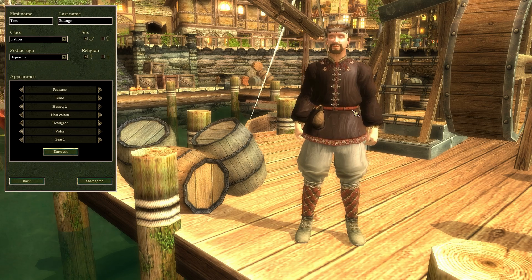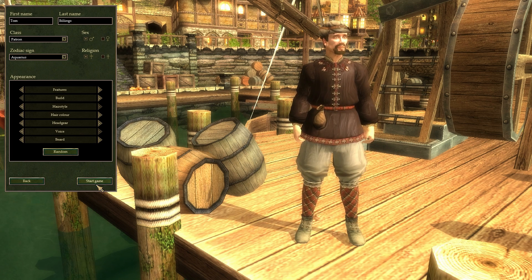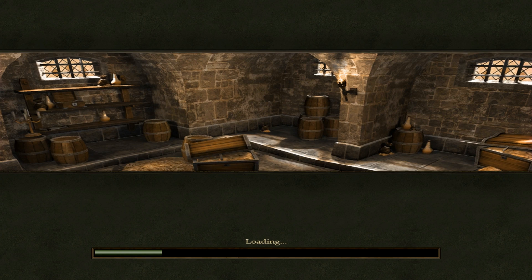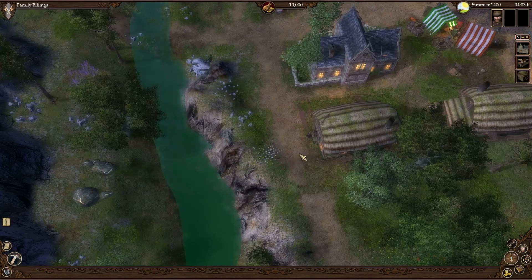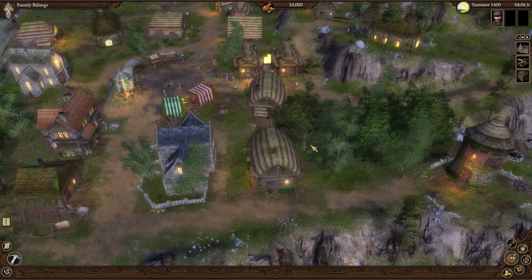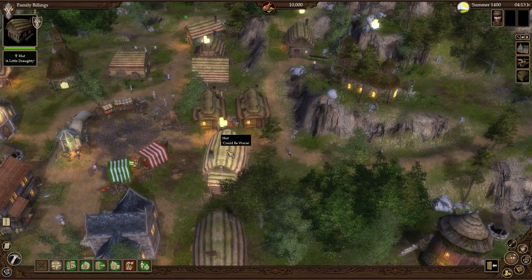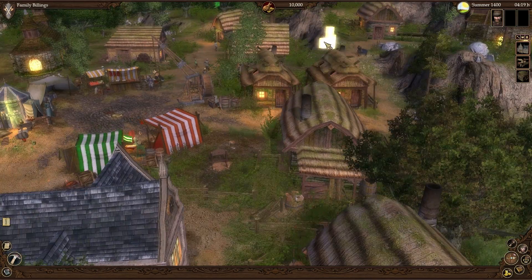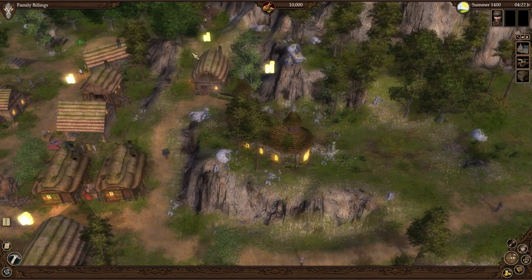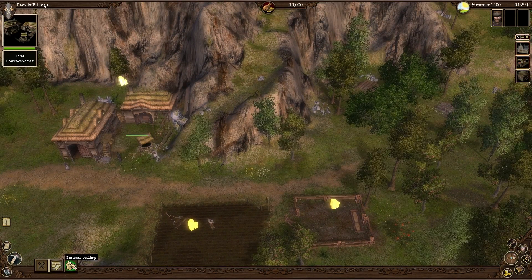Here you can change your features to customize how the character looks and sounds. I like the guy set up as he is, so I'll hit Start Game. The first thing you want to do is get a feel for your surroundings — see what's around you, because the map is somewhat randomly generated. There's a public house here, a bakery, my home, and a house for sale. Gold icons above a business or home indicate it's for sale. There's a farm already set up that's for sale, so I might try to purchase it.